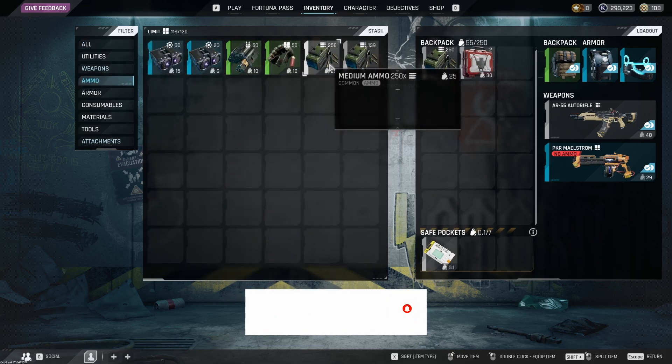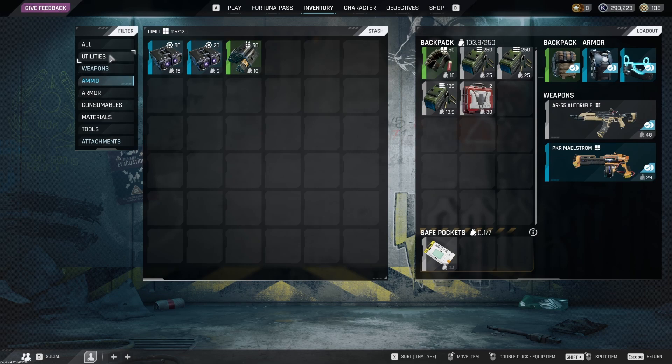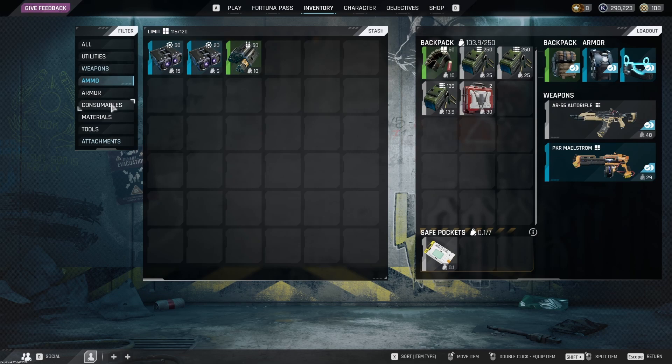Secondly, anything in the safe pocket is all you will carry away from a game if you're killed in combat. The rest will be lost.